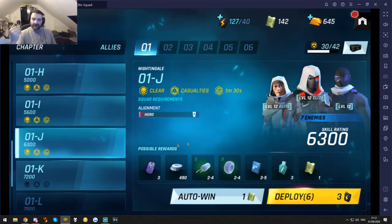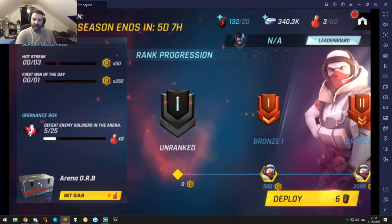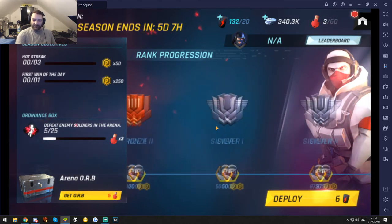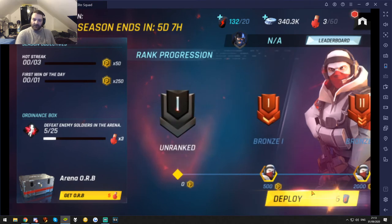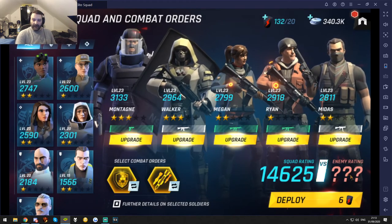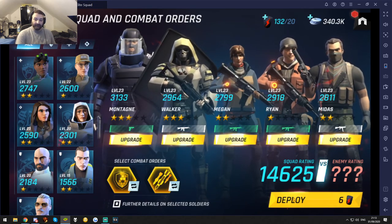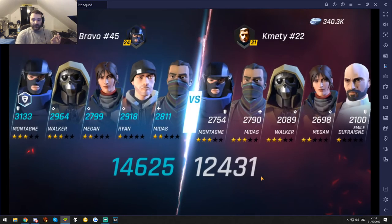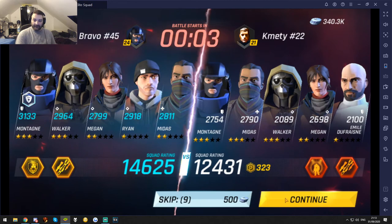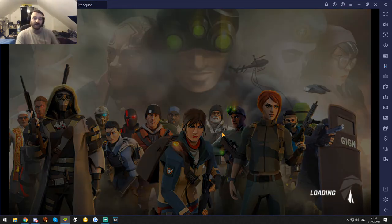The PvP is actually pretty fun. Now you guys know I'm not really huge into PvP, but it goes by leagues — Unranked, Bronze 1, Bronze 2, Silver — very similar to League of Legends. So we'll go in here. Like before, you can set up your teams beforehand, but you won't know what your enemy's rating is until you hit Deploy. Most people are going to want to bring their A-game — look at that, these guys know exactly what they're doing. And this is in Unranked, so you can imagine how high the tier goes.